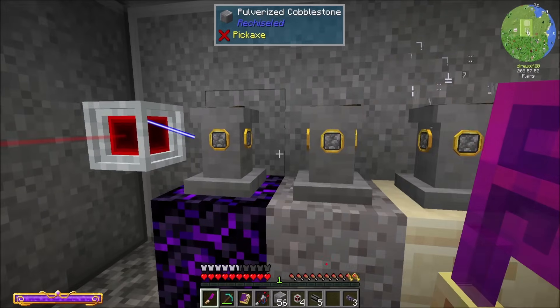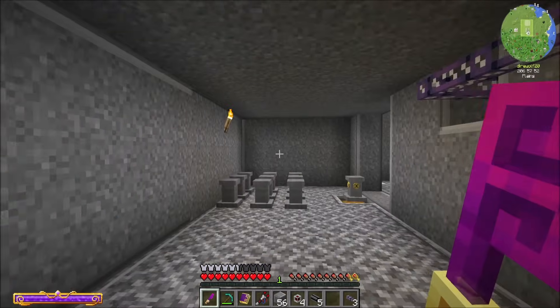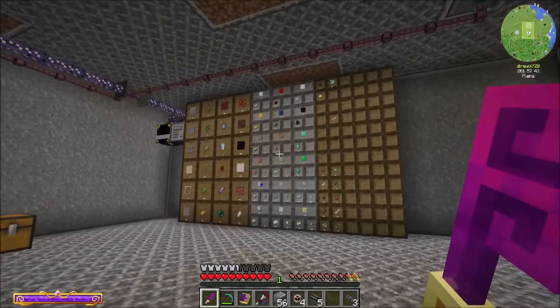He will eventually — the ranged pump scans slowly-ish, and then once it finds lava it starts sucking it up. So it's probably in the middle of scanning an area that doesn't have any lava in it yet. But hey, we've got what I would call a decent cobbleworks.